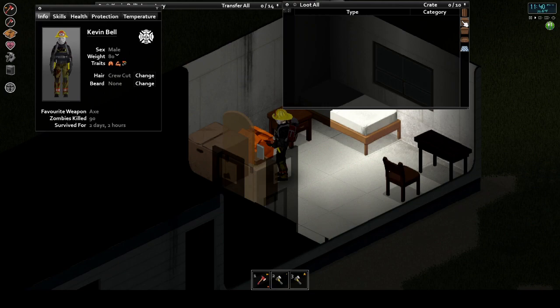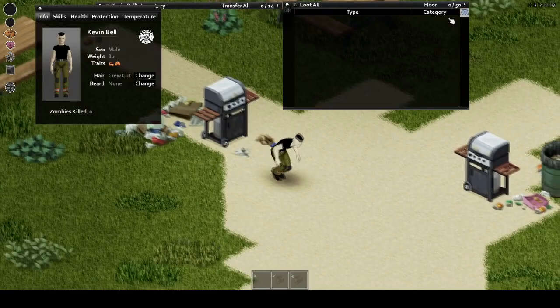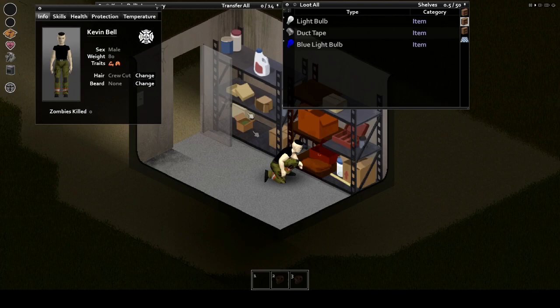Trailer parks also tend to have areas with large piles of dumpsters, which can be great sources of garbage bags, small candies, cigarettes, matches, and more. Trailer parks will also often have barbecues, either the big propane ones or the smaller charcoal ones, which can be valuable for late-game cooking without power or heat. The next thing of interest within trailer parks is the maintenance sheds, which typically spawn with hardware equipment and radio gear, ranging from small walkie-talkies all the way to the chunky US Army ham radio.